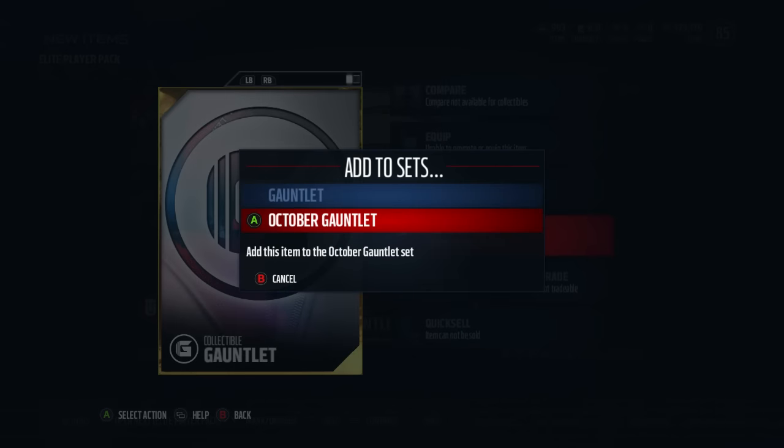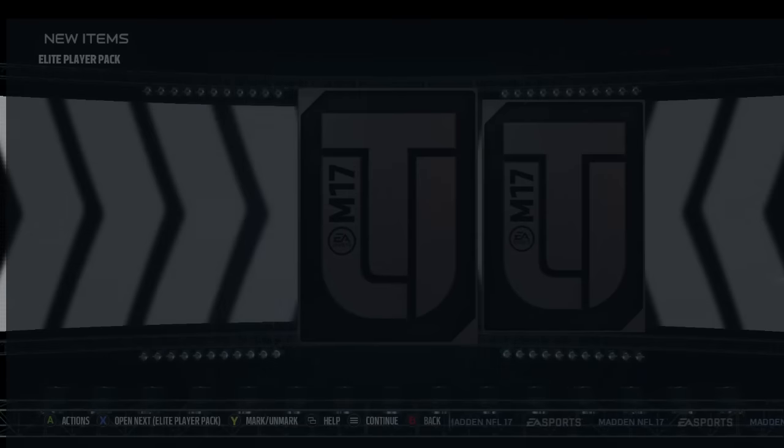You can actually add this to the gauntlet and October gauntlet sets, so when next month's gauntlet comes out, I'd assume you can add these collectibles and get that player right off the bat. Either way, on to the next elite player pack — let's see if we get something good. That was Fletcher Cox.